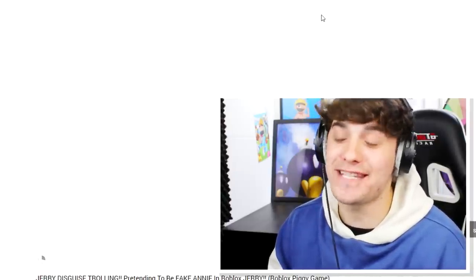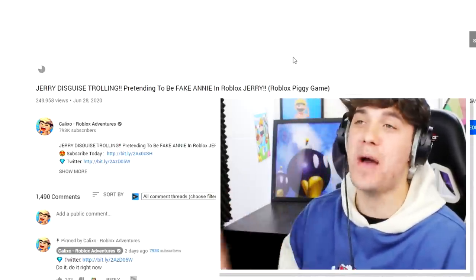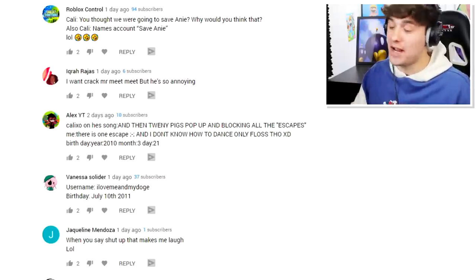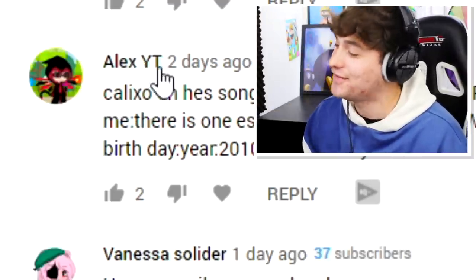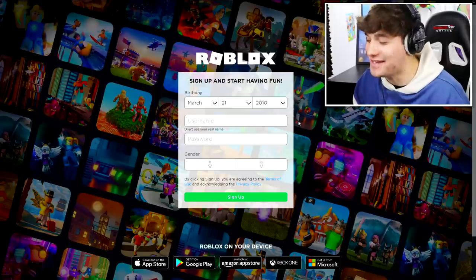The way I start these videos is to go to my previous video and find myself the perfect birthday to create today's account with. For today's birthday we're going to use a comment by the username Alex YT — shoutouts to you! Now with our birthday out of the way, we just need to get ourselves the perfect username.